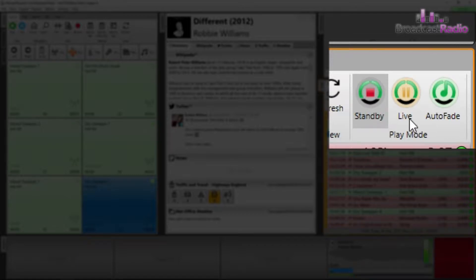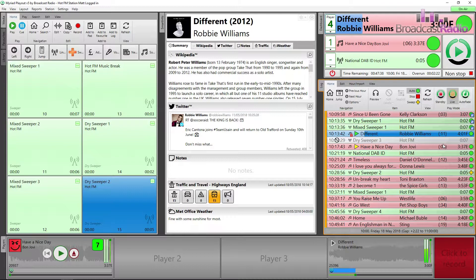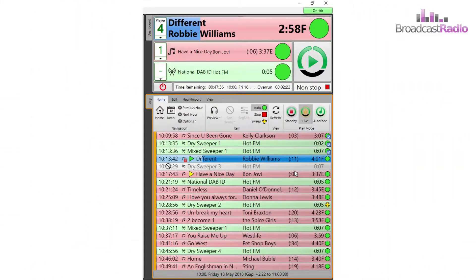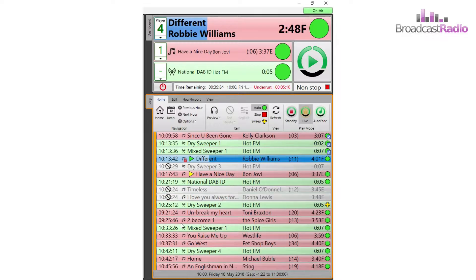We are in Live or Live Assist mode, meaning I can soft delete items and move them around in the log. We currently have an overrun here of 2 minutes 22 seconds, so by deleting them I can get this down to give me some time to talk between the items. If in this play mode I go into Auto Fade...